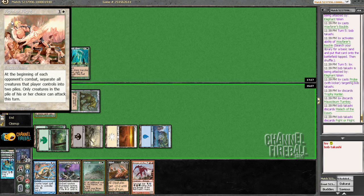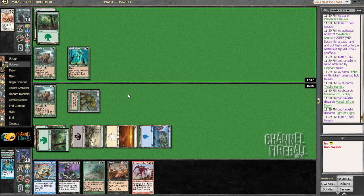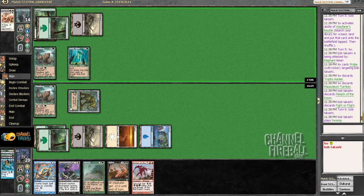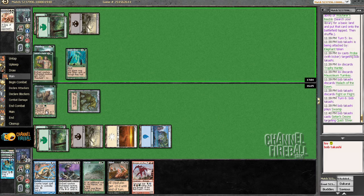What does Fight or Flight even do? All right, that's a card of some kind. Next turn Werebear is going to be large and I get to cast Bringer. I didn't have to draw land — all I have to do is have my Werebear not die this turn.